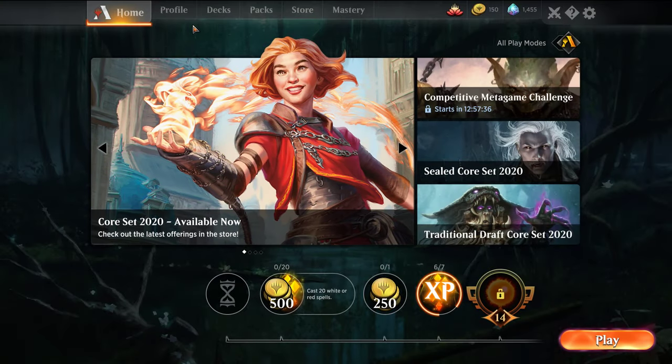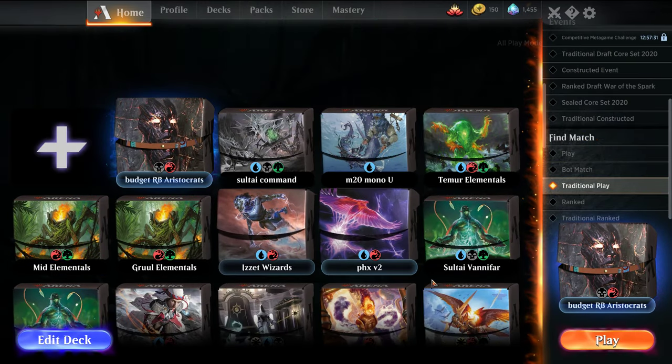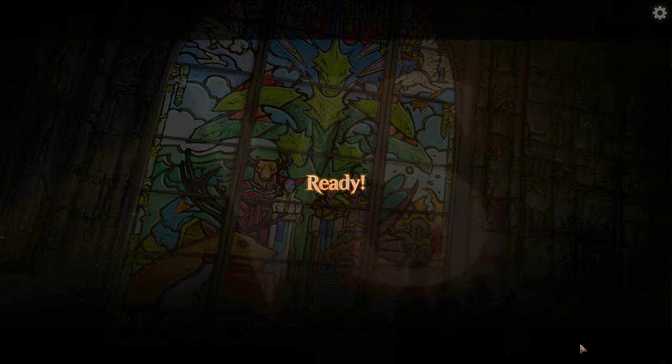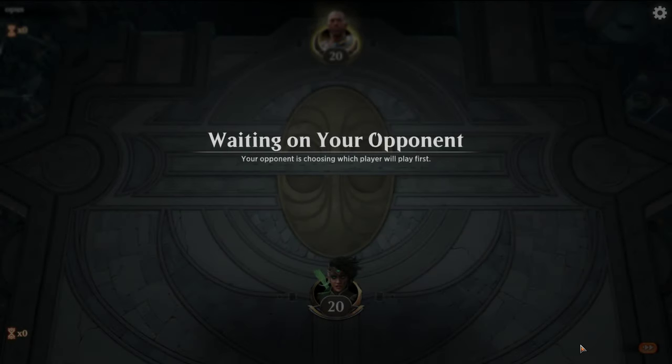We are not playing ranked with this budget deck. We'll play ranked with probably the mid-budget, depending on what we get in there. For the mid-budget I'm going to put in some Judith, Midnight Reaper, and probably Priest. For the non-budget we'll add in probably Cavalier, Knight, or Rankle, and then maybe some Rekindling Phoenix on the top end.